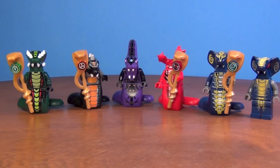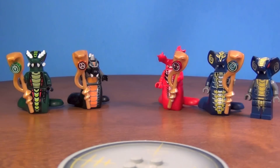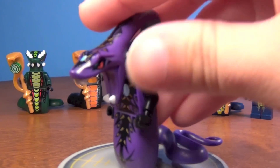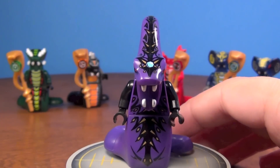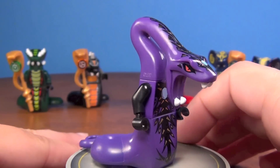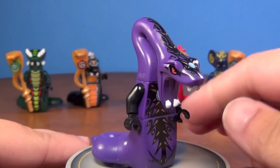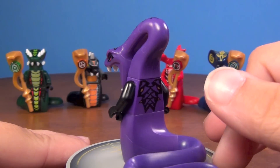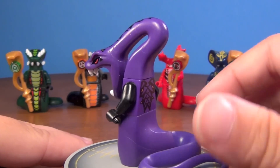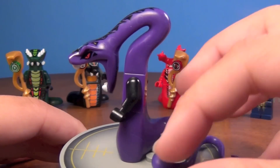I want to start with Pythor, because I think he's my favorite Snake General. He was eaten by the Great Devourer, but he was the Snake King before that. I think this is an awesome looking figure. I would have liked to have seen the mouth be able to close on him, but other than that, I think he looks great. Very cool printing on him, and the Snake Generals have that really cool tail there.